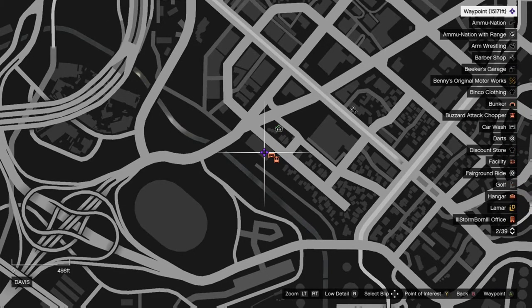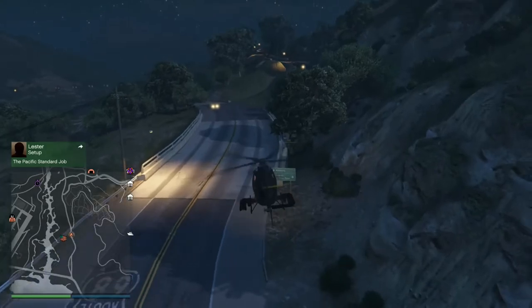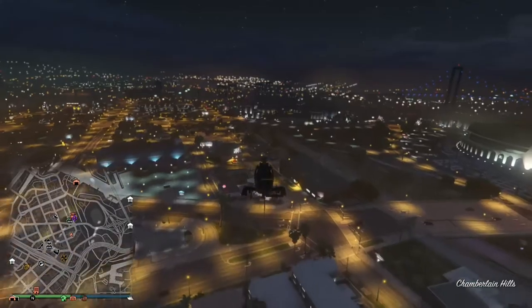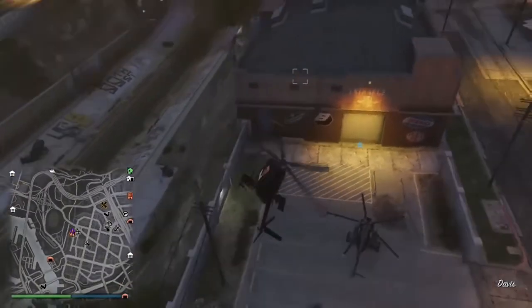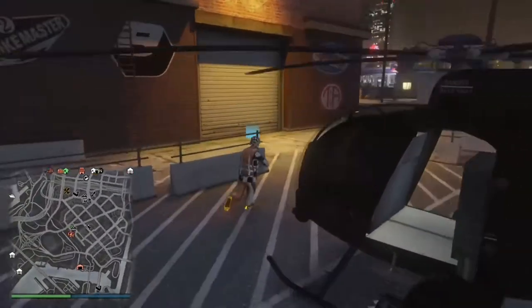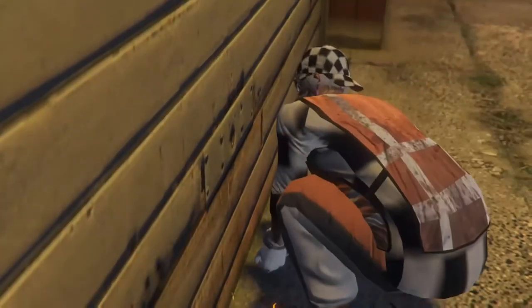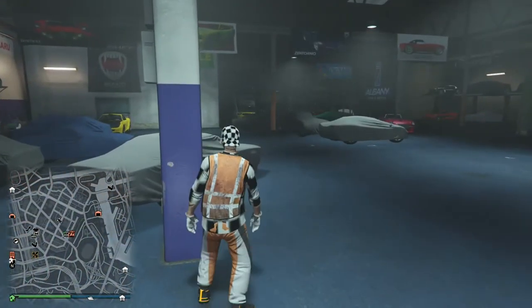Now you want to go to your vehicle warehouse. You are now glitched and your style is blocked. Go into your vehicle warehouse and make sure you have any of those special vehicles — Ruiner 2000, Phantom Wedge, Rocket Voltic. I'll show you what I mean by special vehicles. Just go into your garage — your special vehicle storage inside your vehicle warehouse.